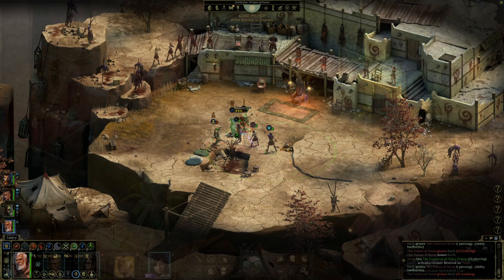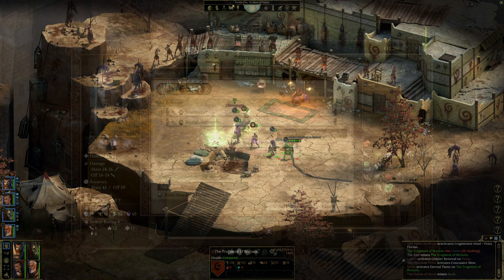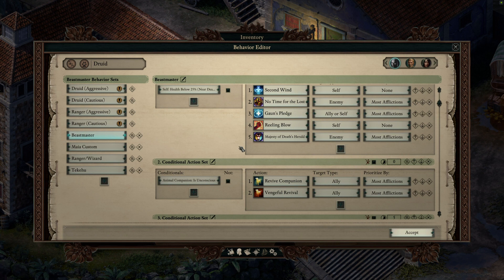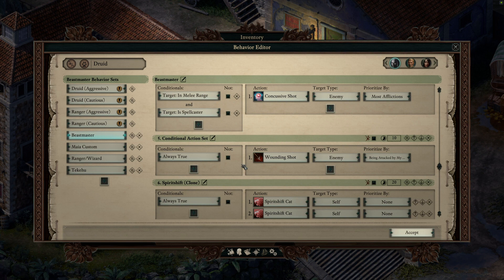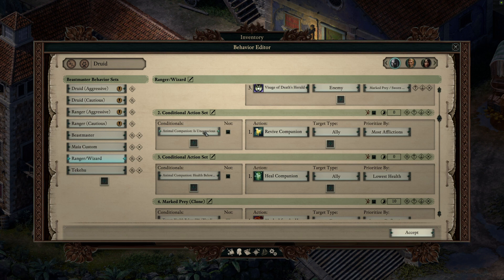Something you see occasionally in real-time with pause systems is a sort of AI setup system that lets you tell your characters: if a certain condition is met, then take this particular action. You see this in games like Dragon Age: Origins or Pillars of Eternity 2. These systems allow you to customize an individual character's approach to combat even when you're not directly controlling them, which is very helpful with a real-time with pause system.